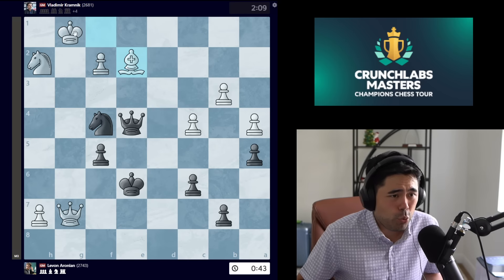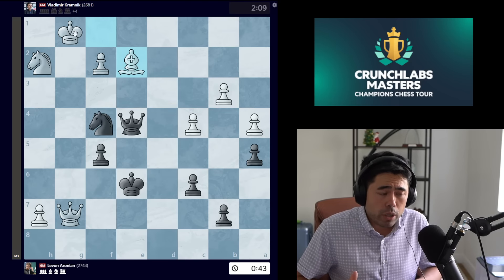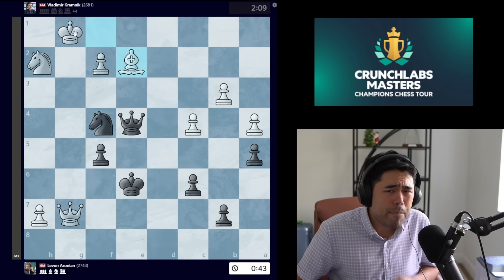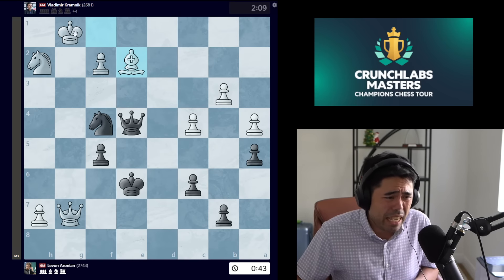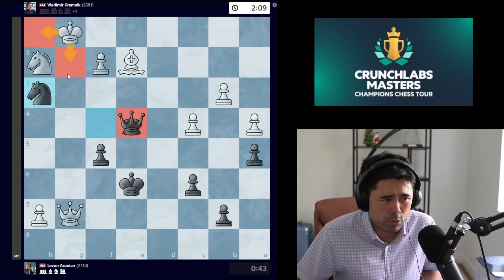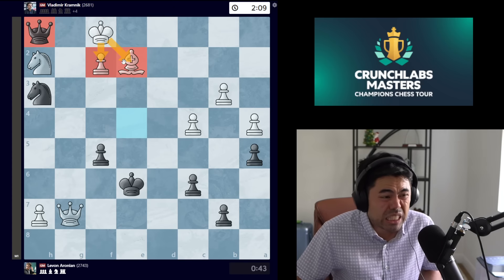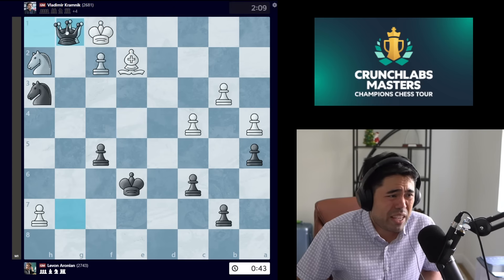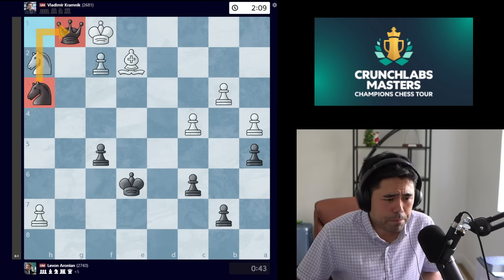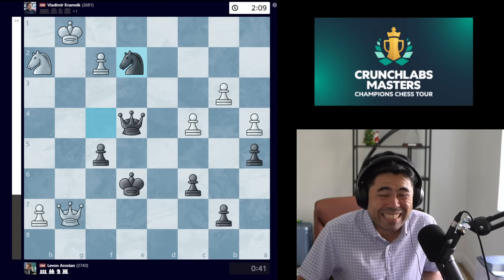Erronean plays Ne2, we get bishop takes knight, and here with 43 seconds on the clock the former world number two — probably one of the top five players by quality of play ever — misses a forced checkmate. In this position, if black plays knight h3 check, the king has no squares on g2 and h1, the queen covers, and after queen to h1 the king has no escape — queen g1 is the only move and after queen takes g1 it's simply checkmate.